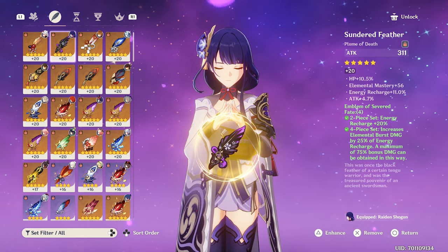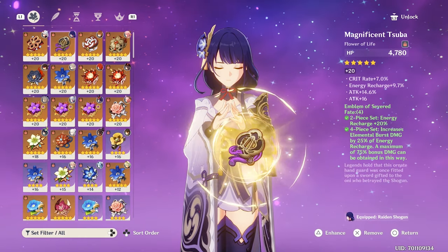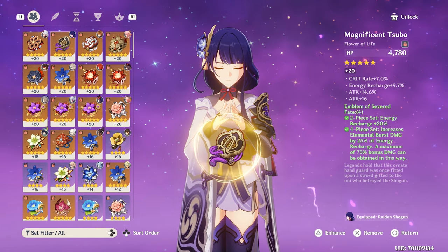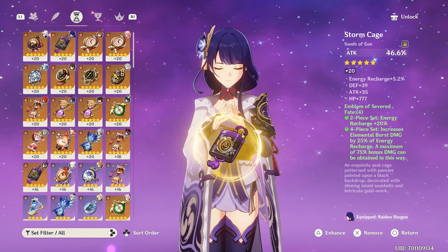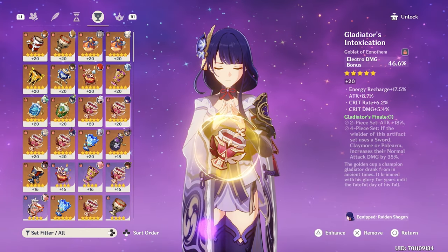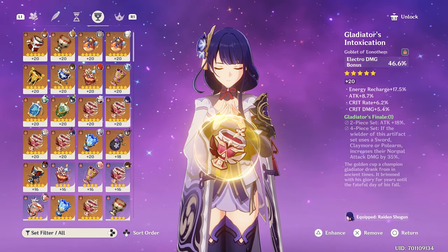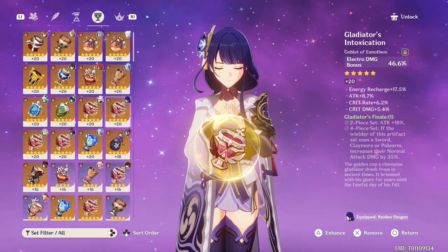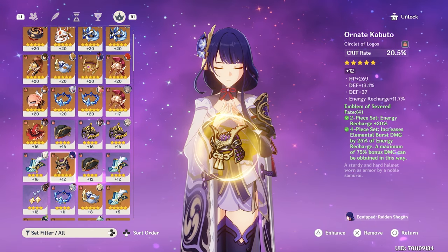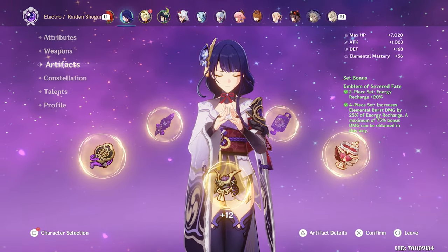We are running the Emblem of Severed Fate 4-piece. The feather is decent — I don't like that HP sitting there, but the rest of it's decent. The flower is really good, probably one of the best pieces on her. 40.6% attack percentage, that's nice with 7% crit rate and energy recharge. This piece is just to fill out the set. The electro cup is a really good cup, actually — probably the best piece I have, the only true good 4-stat piece out of all five. Probably swapping a piece to give her more mastery eventually.